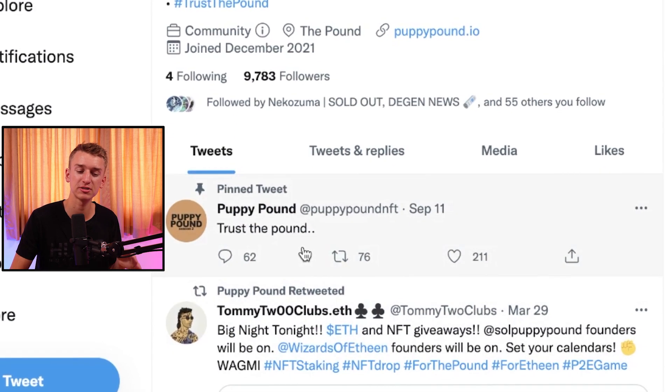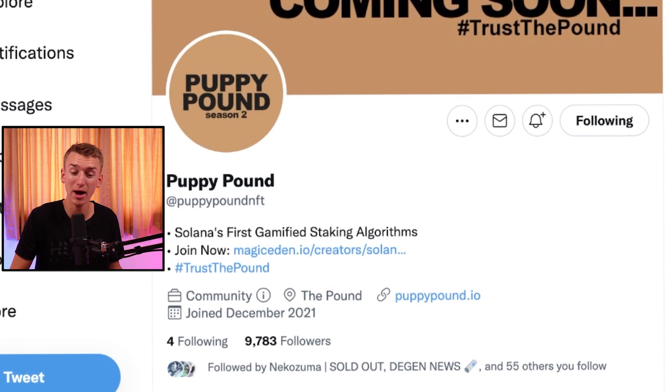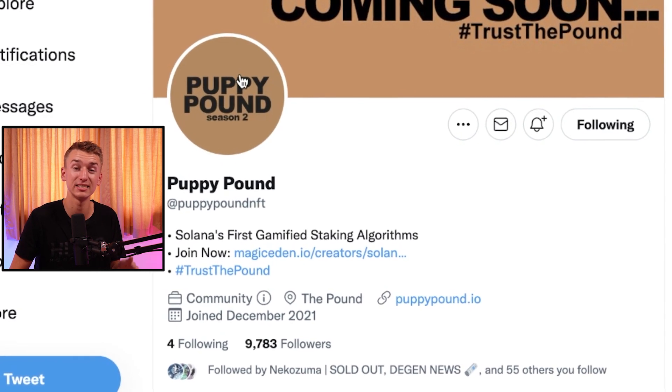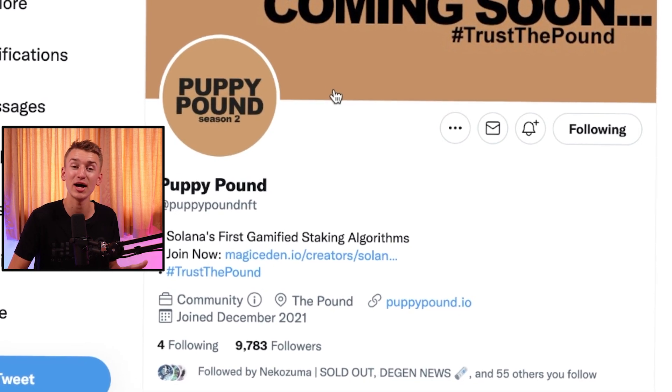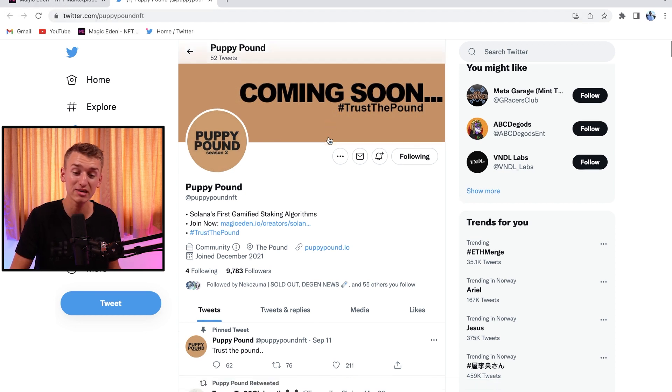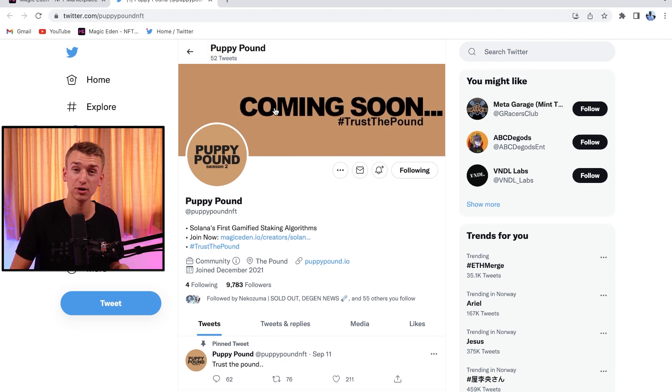Going over to their Twitter, they had basically not tweeted anything for about six months, but recently they tweeted 'trust the pound' and changed their banner to 'coming soon' as well as their profile picture to 'Puppy Pound Season Two.' It looks like they're actually coming back. These guys reached a six or seven Solana floor price as their all-time high.